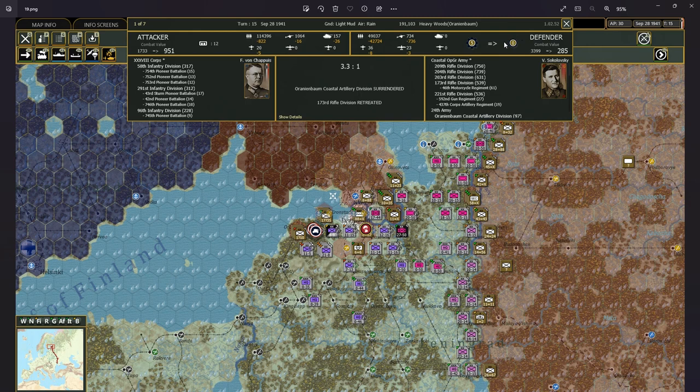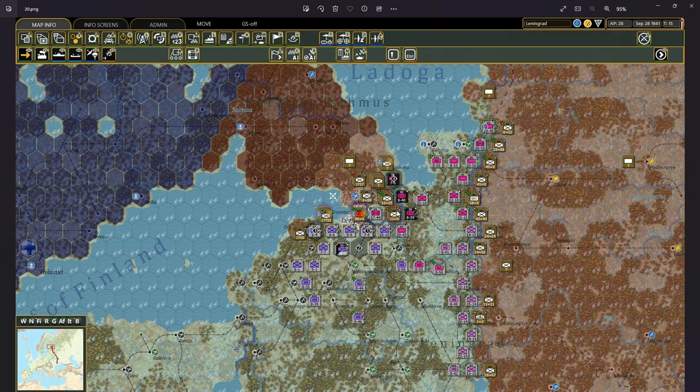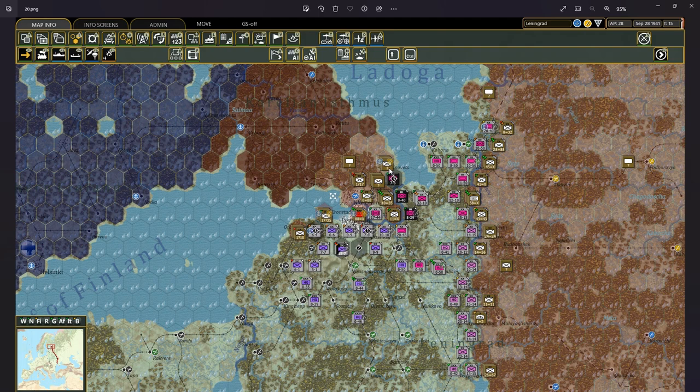I occupied Oranienbaum, and with the Totenkopf Division I even crossed the Neva south of Osinoviets. Then the weather turned to typical autumn rain, forcing me to halt all operations — I couldn't fly my planes. I pulled the 18th Army back to let it rest and recover combat preparation points, then waited and waited until the very first snow fell.